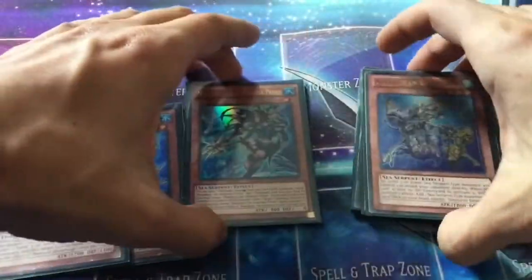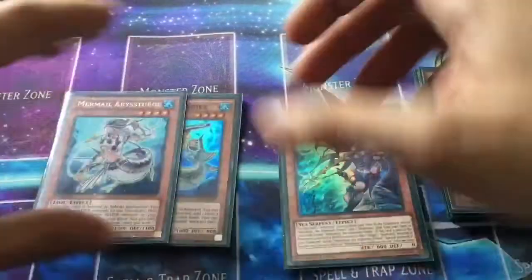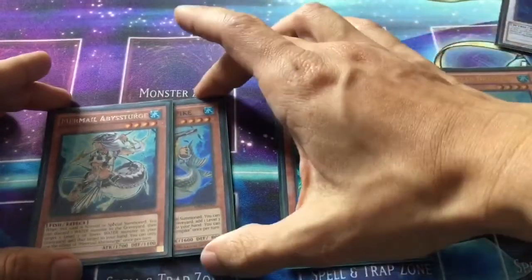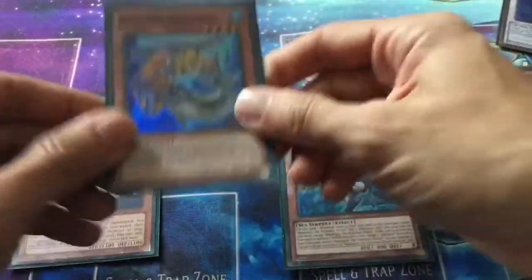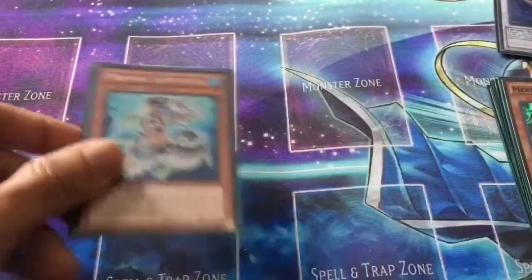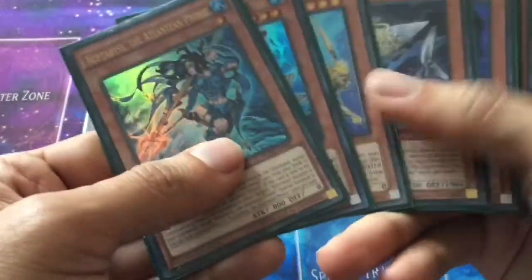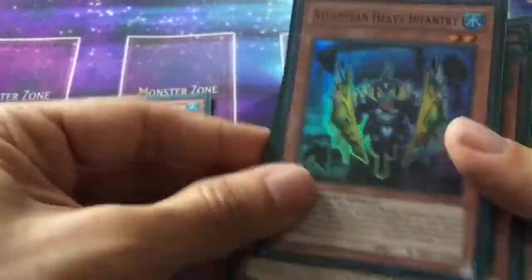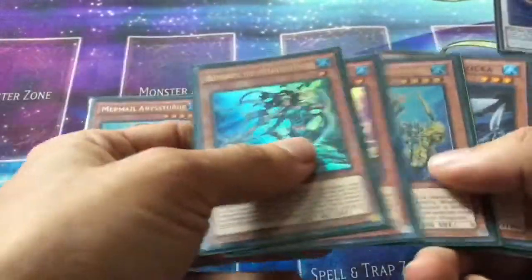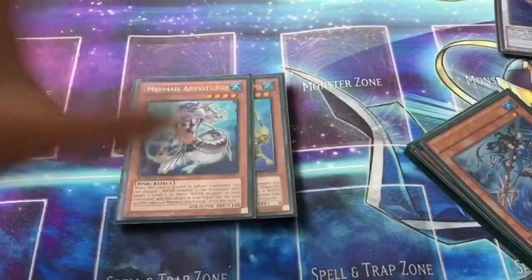This next combo is of similar line, which requires you to have at least one copy of Atlantean Dragoons in your graveyard and a way to discard Neptibus the Atlantean Prince. This is another great way to go for a rank four. Either take Mermail Abyss Turge or Abyss Pike — for this purpose we'll take Turge. Summon Turge, discard Prince, add whatever you want from your graveyard back to your deck. Then Prince's effect, when it hits graveyard for Water Monster's effects, will Special Summon Dragoons, and then you go in for your rank four.